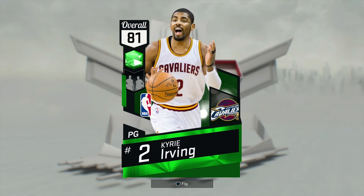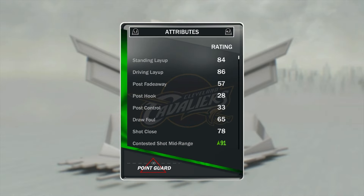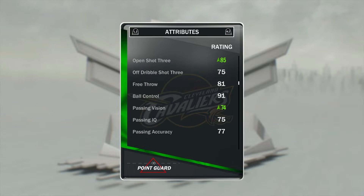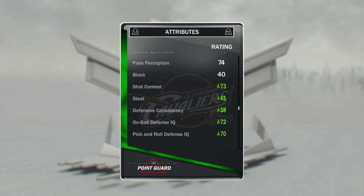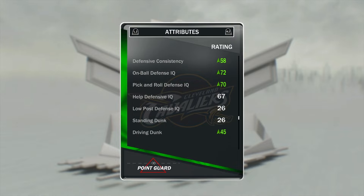Next we got Kyrie — one of my favorite players in the NBA right now. His stats are actually even better with a dynamic duel. His contested shot midrange goes up to 91, open shot 3 at 85, passing vision 74, lateral quickness 70, shot contest 73, 61 steal, 58 defensive consistency, 72 on ball defense IQ, and 70 pick and roll defense IQ.